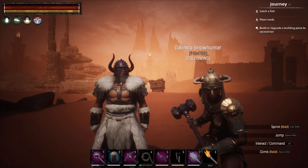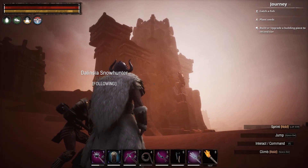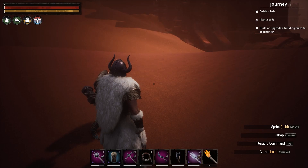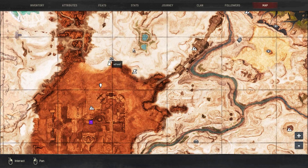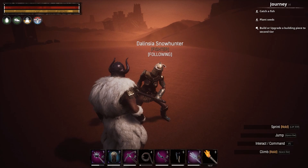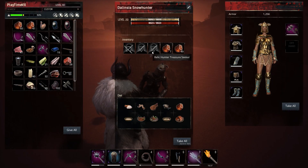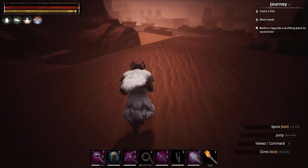Welcome back to more Conan Exiles. I'm starting to capture relic hunters — this is not a named city. I died over here from the scorpion boss. I've got my horse, a safe spot, and my wheel of pain. Delnissia is carrying my thralls — we got two relic hunters, actually three, and two archers. I'm gonna get a little extra batch from here.